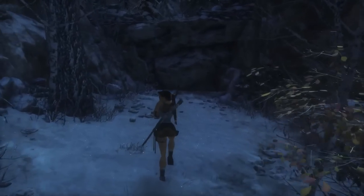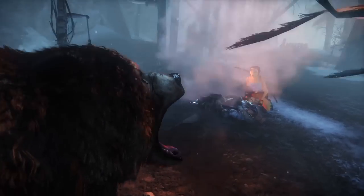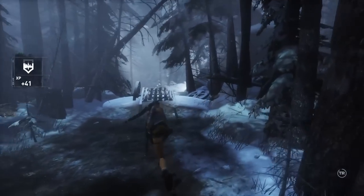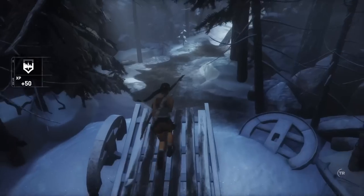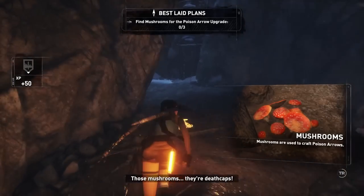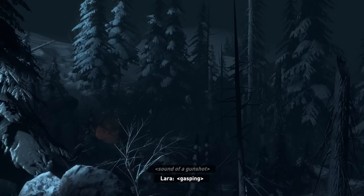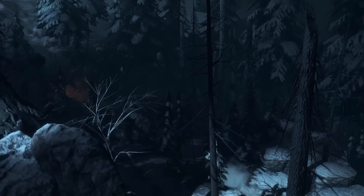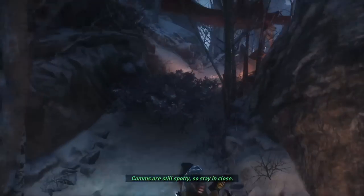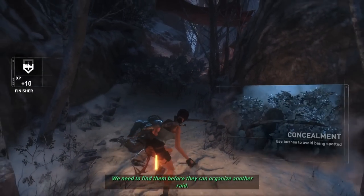PlayStation 1 Lara Croft looks really cold. I thought PS4 Lara Croft with a jacket looked cold. I'm a big old bear — I'm going to kill you. I think PS1 Lara Croft could kill a bear. If the bear bit into her, he would cut his jaw open on those polygons. It's really weird seeing a model this old have such fluid modern game movement — it's kind of like an uncanny valley effect. Prepare to get drop-assassinated by PS1 Lara Croft. She used her razor-sharp fist polygons to kill that guy in one hit.